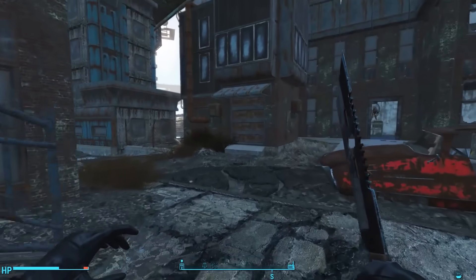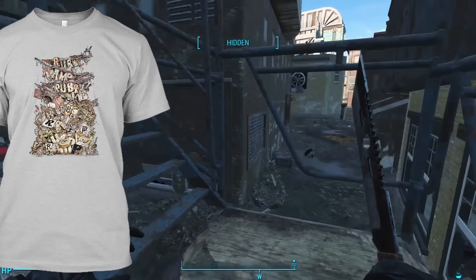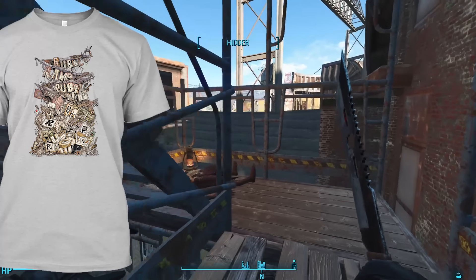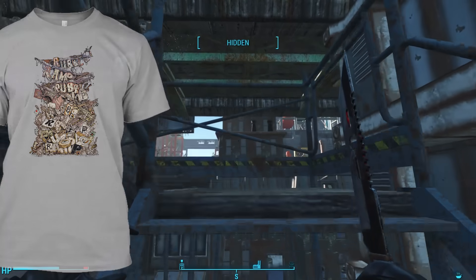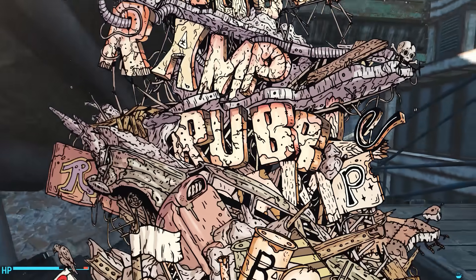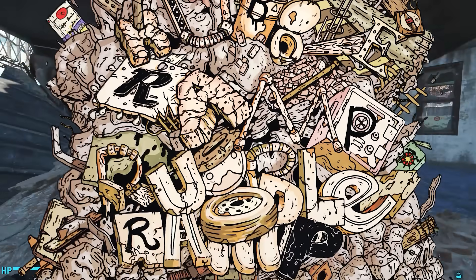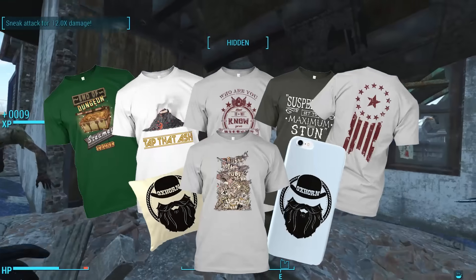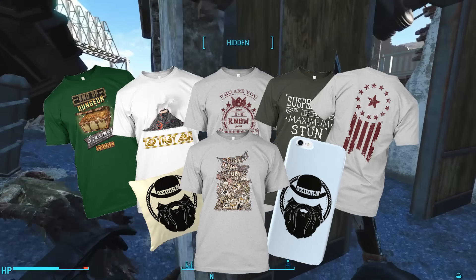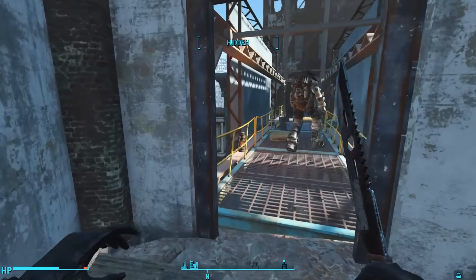I've got a new shirt in the shop — Rubble Ramp. We didn't find many rubble ramps here in the Corvega Assembly Plant, but when exploring the ruins of downtown Boston or the Capitol Wasteland, we find ramps made from all sorts of industrial ruin, allowing us to access hitherto inaccessible heights where we can find amazing loot. Celebrate this fact with my brand new shirt, Rubble Ramp — it comes in a variety of products including shirts, mugs, and even posters. I think it makes an exceptional poster design. You can find a link to my shop in the description below.